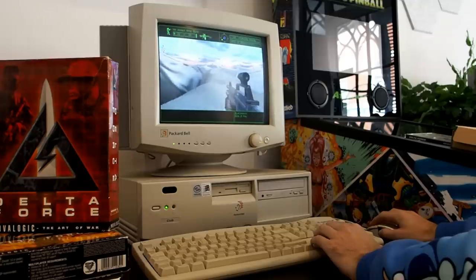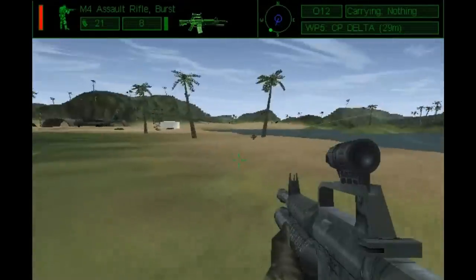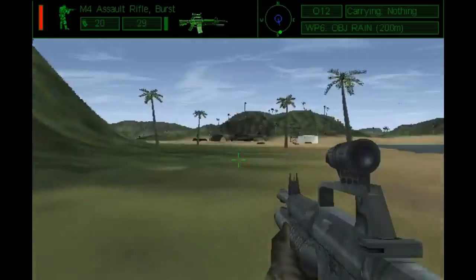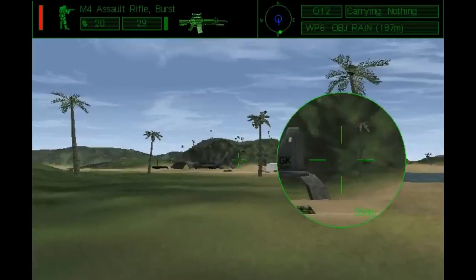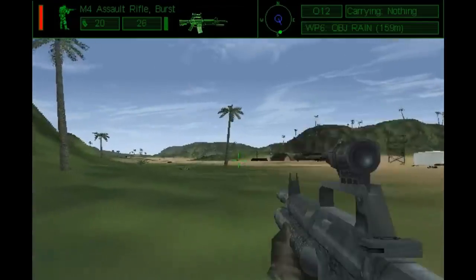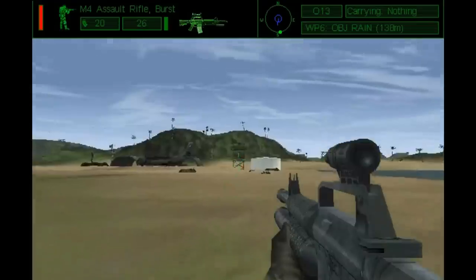Because voxels are used to visualise the terrain whilst polygons are used to render characters, buildings, and anything else which sticks out, it allowed for draw distances and detailed terrain unlike any seen in other first person shooters of the time. This is what allowed for such satisfying and impressive sniper simulation, and general combat as a whole. By this point, voxel space was up to version 3, and it hadn't stopped yet.